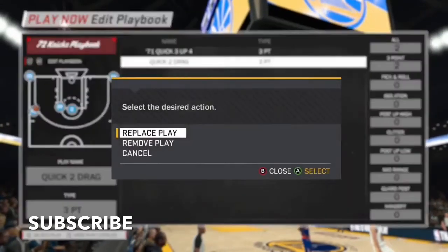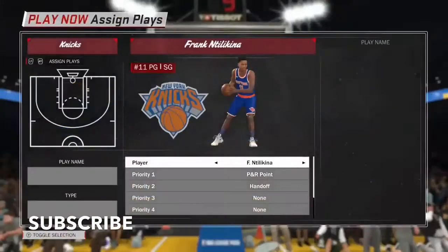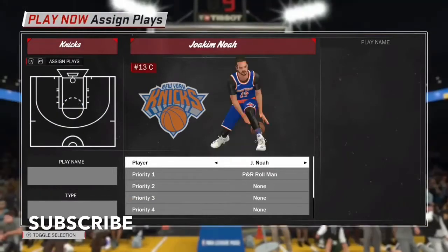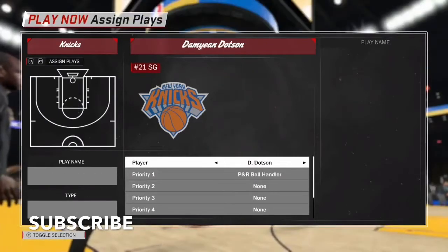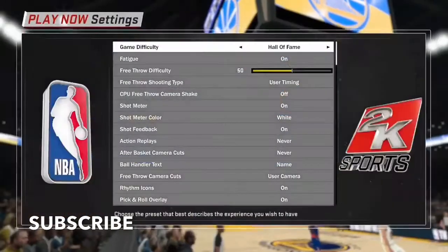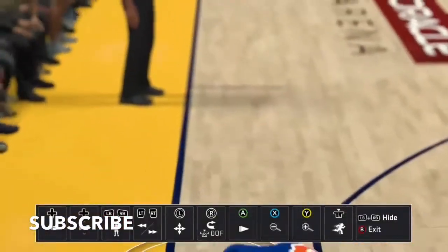I'm just gonna leave one playbook in because you can't delete all the plays. Going to the three point — it's called Quick 2 Drag. It's definitely a money play. Remember, when I give y'all plays, it's not just for offline — it works offline, but the plays I give y'all always work online. Believe that. Y'all know what happened last year — 120 wins and only 20 losses with the New York Knicks.